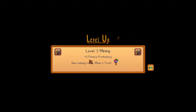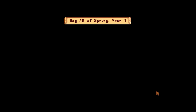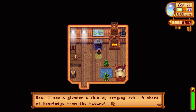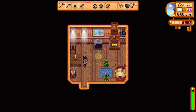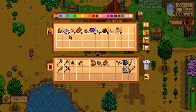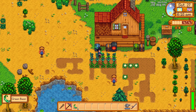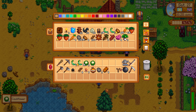Level three mining, plus one pickaxe proficiency — we can make a Miner's Treat now. We need some money. I guess we're gonna get this — have a little extra luck. Maybe we should do more mining today, I don't know. Regardless, we do need to make sure that we go and drop off our watering can today — that is an absolute must for the day.